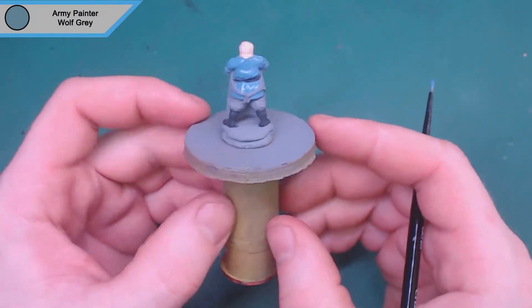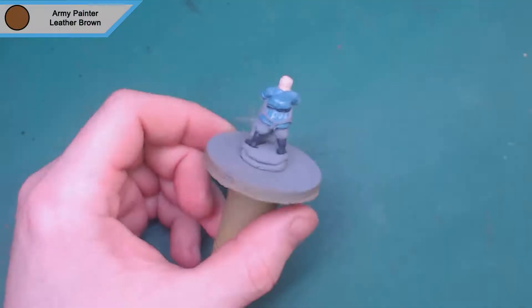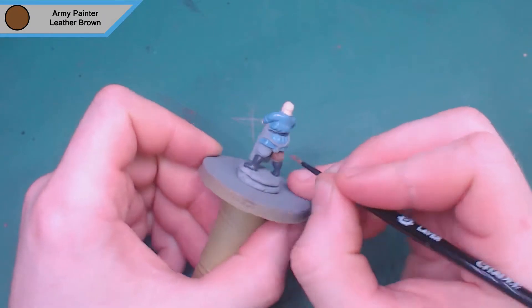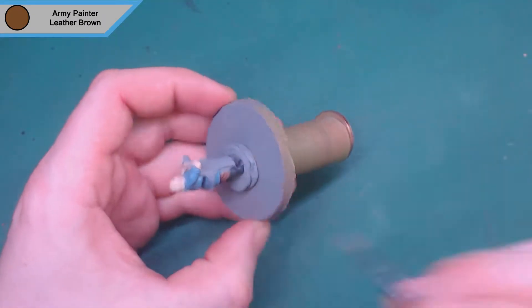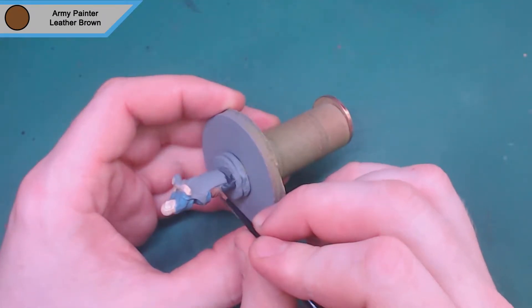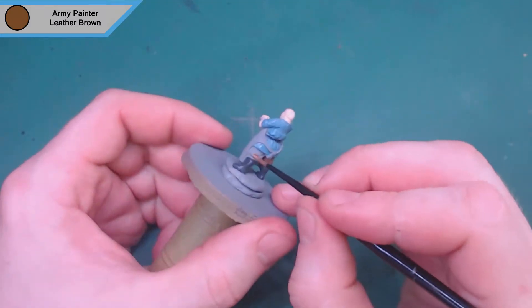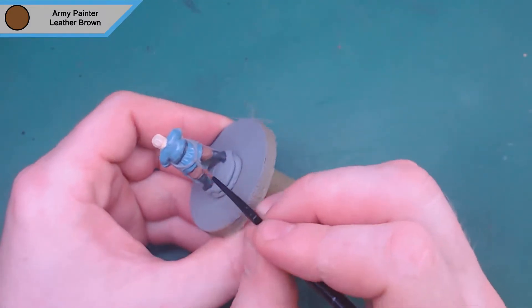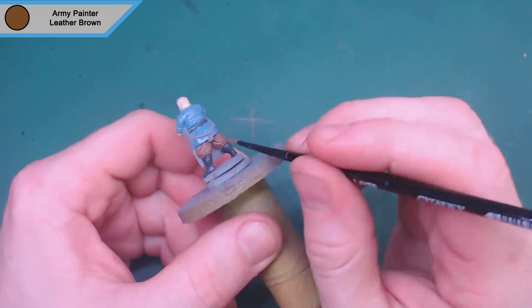That's it for wolf gray and then we move on to leather brown, because you have to have leather in there somewhere. Even if you want variety, leather is the primary color. So the bottoms are leather — something simple, not a big chunk of the model, so it still doesn't overwhelm the other colors.